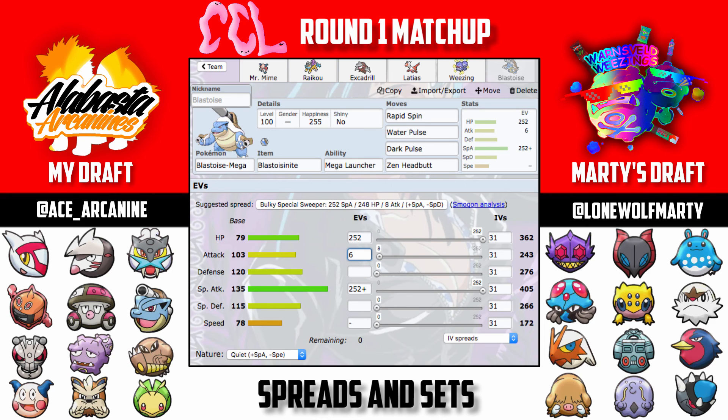Dark Pulse is for Sableye and Bronzong. Azumarill does wall Blastoise, but I have Wheezing, Excadrill, and Raikou to handle that. Even an Assault Vest Azumarill won't hurt Wheezing, and if it Belly Drums I just use Clear Smog. I really feel this team works synergistically together, especially against Marty's team.